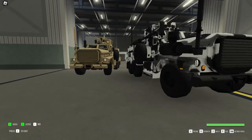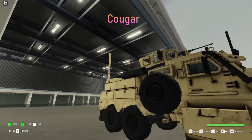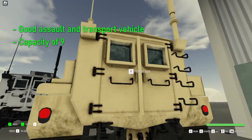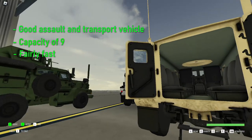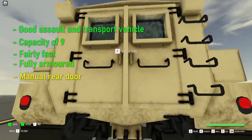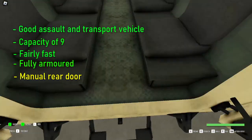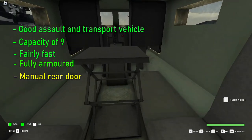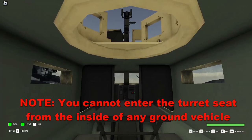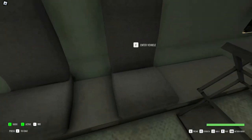This next vehicle is a new addition to the game. It is called the Kuga, and it is a great squad assault and transport vehicle. It has a capacity of up to 9 personnel and is a fairly fast vehicle. It is fully armoured and has a manually operated door at the back. The only downside to this door is that sometimes you may have to tell someone else to close it if you've already got hostages seated inside. The armoured 50 cal on top adds a sense of security, and it has decent manoeuvrability — good for slow, large-scale assaults where cover may be needed.